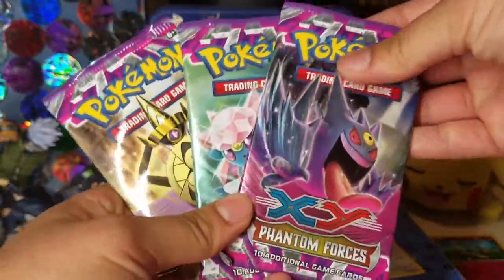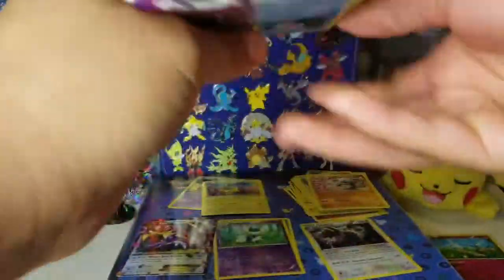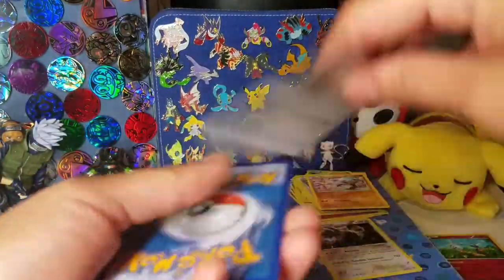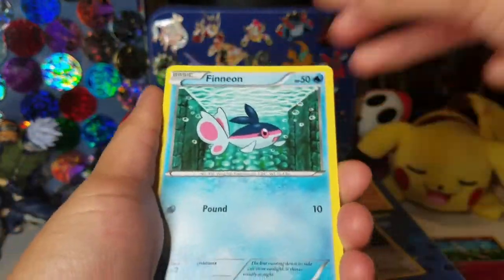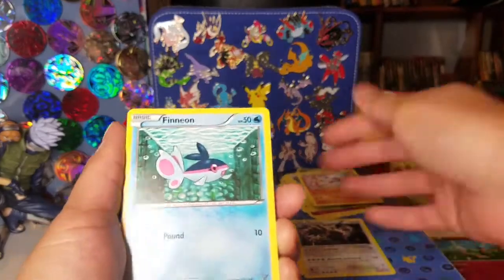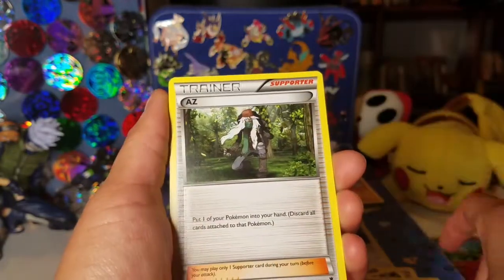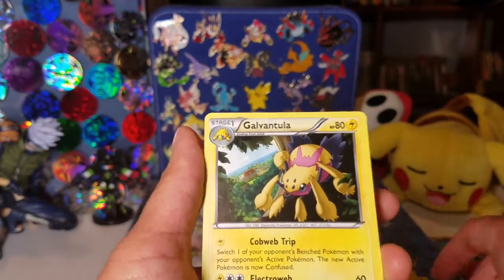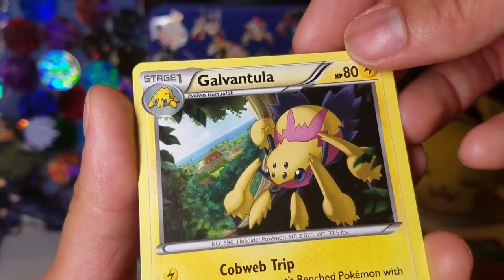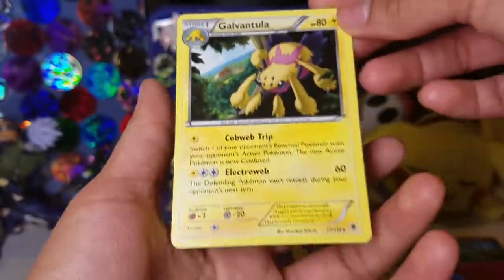Moving right along, got three Phantom Forces. Phantom Forces has some really good Ultra Rares in the set, so fingers crossed we get one of those. There's a code for you. Got a Finneon, Fletchling, Moona, Bronzor, Purloin, Mystery Energy, AZ, Fletchinder, Yanma — just a common — and a Galvantula. I actually enjoy this artwork a lot. It's very, very chill looking and I like it.